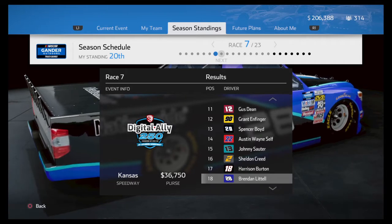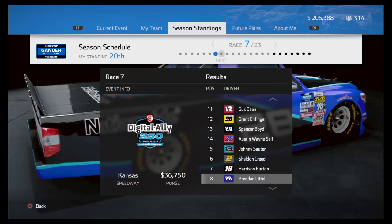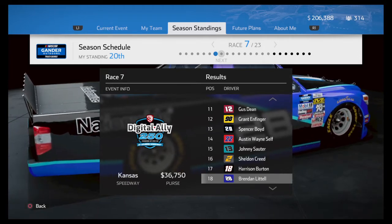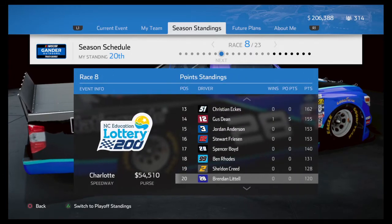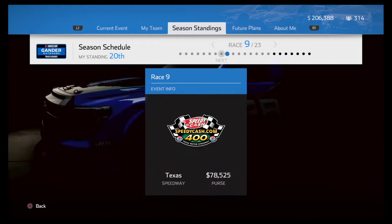We did get a new paint scheme. I don't know if I ran this particular one in the last video - I think I ran the white and blue one. But anyway, that's the scheme in the background as you can see. We're going to be doing race 8 and 9 which is going to be at Charlotte and Texas.